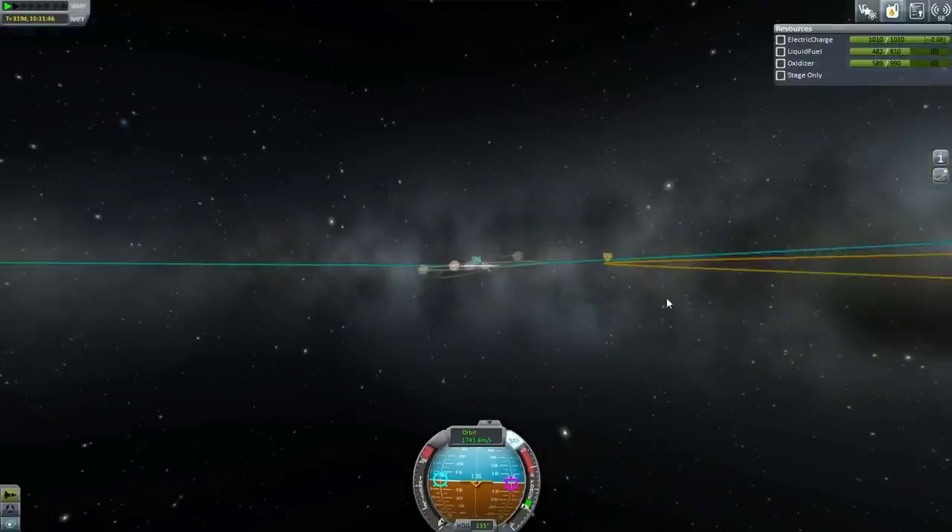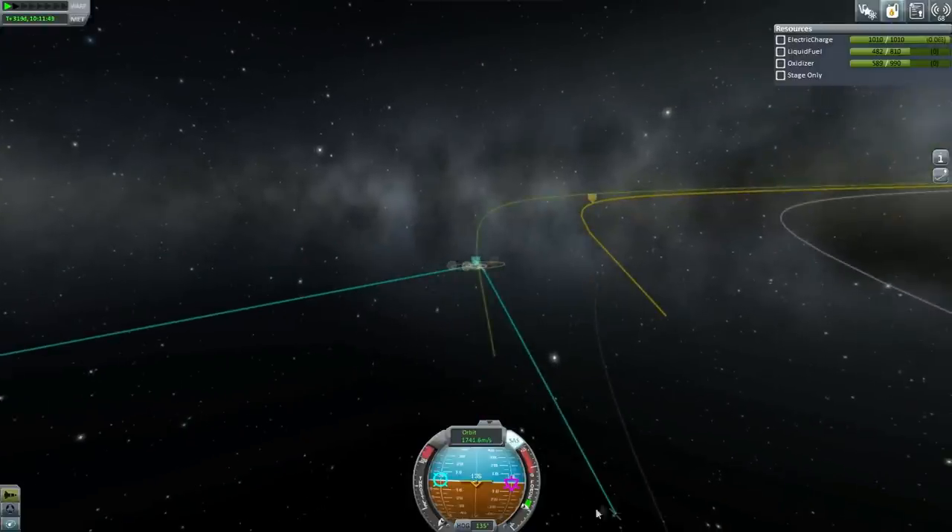Let's go with this burn. I'm keeping my periapsis high right now because I am going to check the aerobraking calculator to see what it actually should be. The aerobraking calculator has me at 117.442 as my target periapsis height.